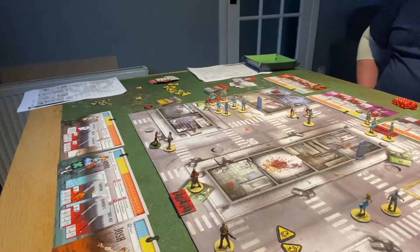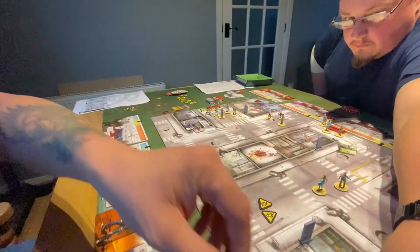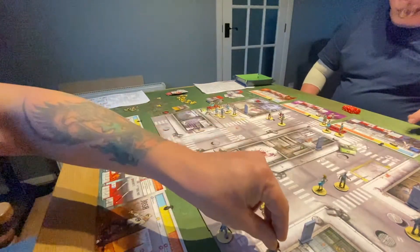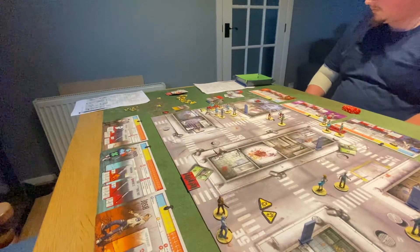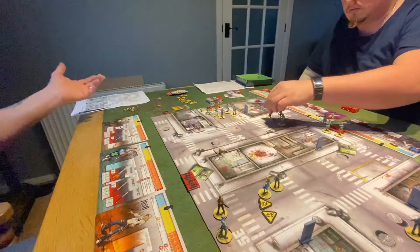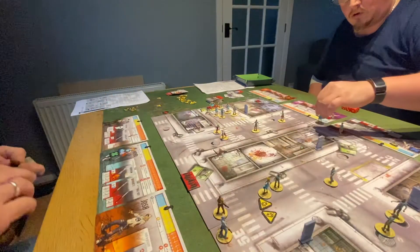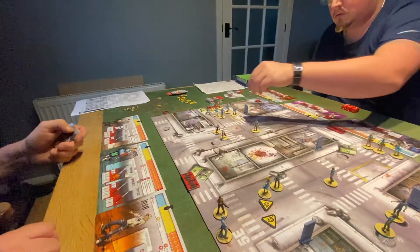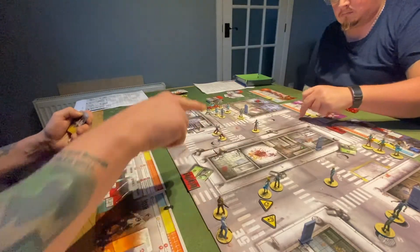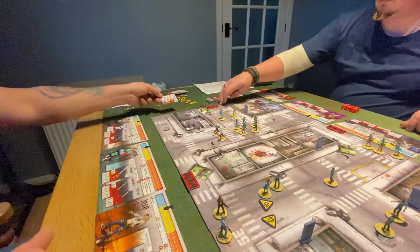Amy takes two swing actions, uses her free action to move, then two more moves to head down toward the exit. Doug moves one-two-three-four and gets out of dodge with Mama. Ned does the same — one-two-three and Ned gets away. We don't have any runners bothering us and it doesn't matter what spawns at this point — nobody's in danger.